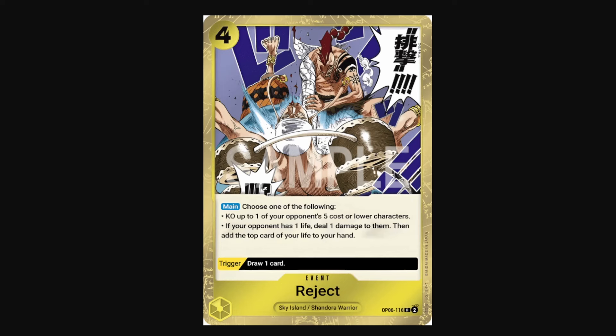You also have Reject, the card that will be banned — it's banned in Asia for OP07 onward, but we don't know what they're going to do in English. But for now we get to use this card and it's really strong. It's a 4-cost event card in yellow that lets you pick 1 of 2 effects: you can kill up to one of your opponent's characters with a cost of 5 or less, or you can deal 1 damage to your opponent and then add the top card of your life to your hand. It even has a trigger that lets you drop one card. In the early and mid game, you can just KO your opponent's annoying characters. But what makes this card potent is the late-game potential — you can think of it as a 4-cost rush card that can attack your opponent and bypass blockers, attacking for an amount your opponent can't counter. If you're at 0 life, you don't have to do the life-to-hand part of the effect. One thing to note though is that this does activate triggers for your opponent, because it deals 1 damage to them. So be wary of that if you know what triggers on the top card of their life.